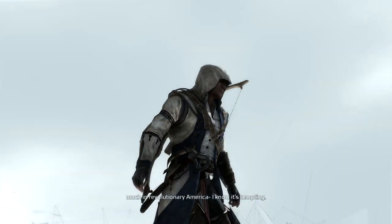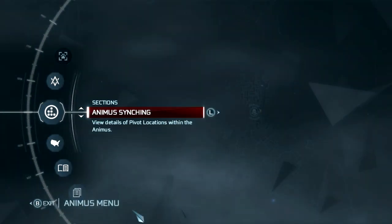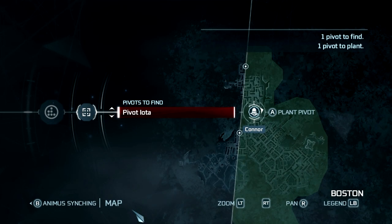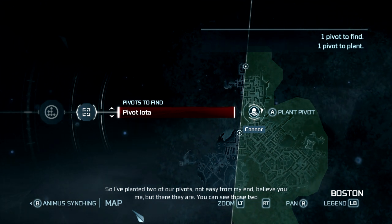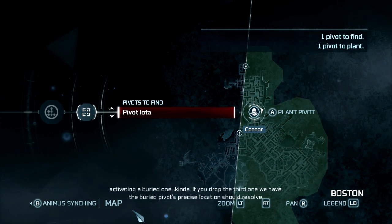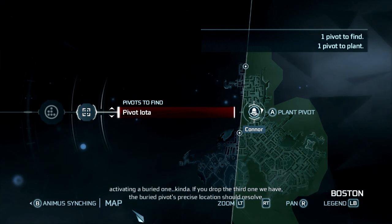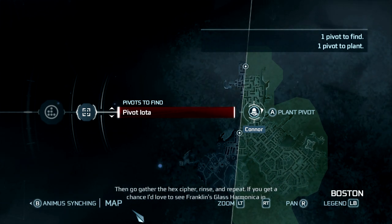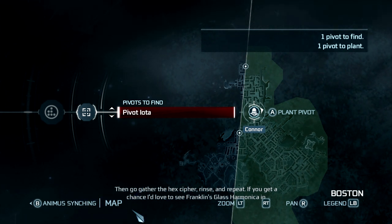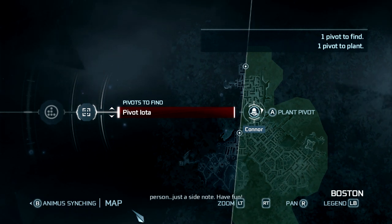Don't putz around too much in revolutionary America — I know it's tempting. So I've planted two of our pivots — not easy on my end, believe you me. But there they are. You can see those two activating a buried one. If you drop the third one we have, the buried pivot's precise location should resolve. Then go gather the hex cipher, rinse and repeat. If you get a chance, I'd love to see Franklin's glass harmonica in person — just a side note. Have fun!